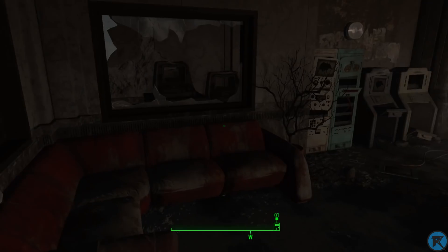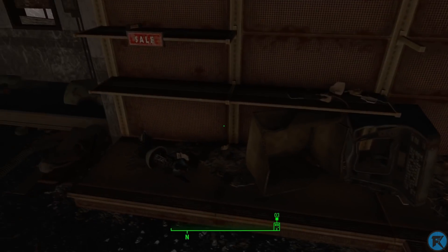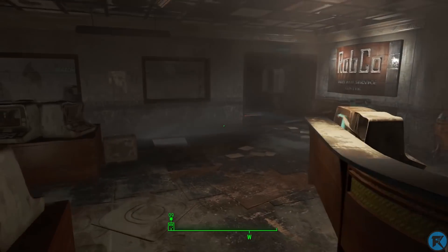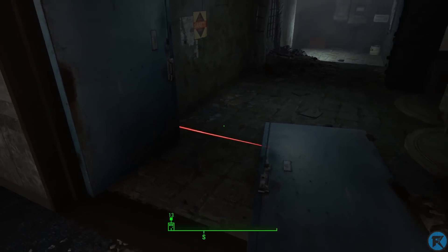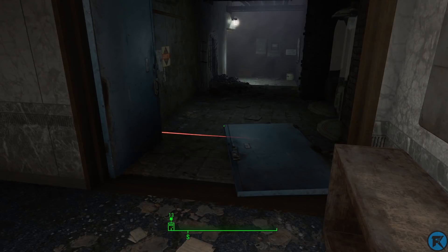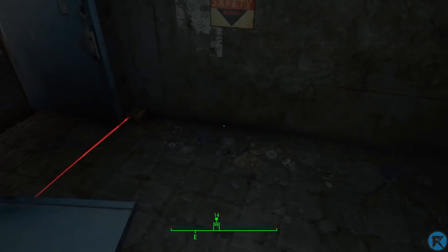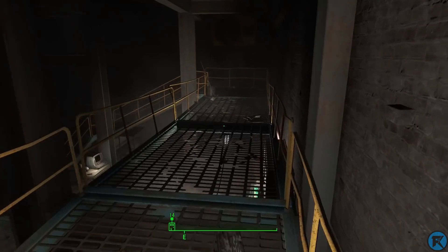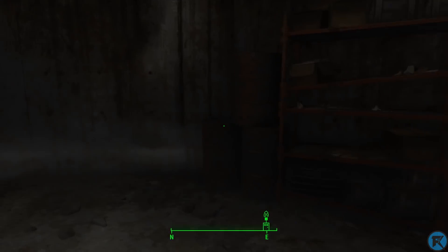Okay, this is even the layer? Usually when you spawn into the layer it literally puts you in the layer, but not this time. Let's see where I am on the map — it's not gonna show me because I came here with the cheat terminal. I do know this is how you get into the layer, but I thought it would just spawn me into the layer right away.